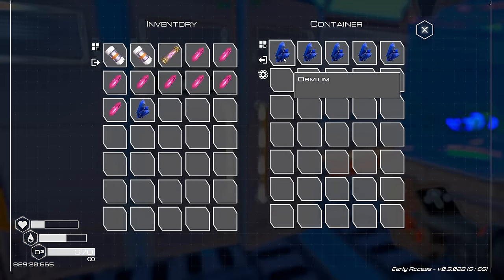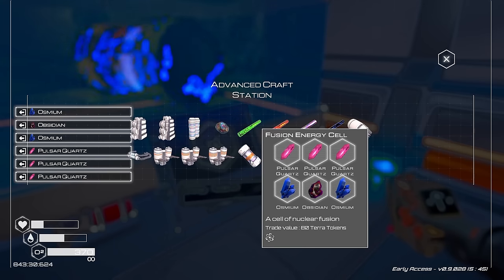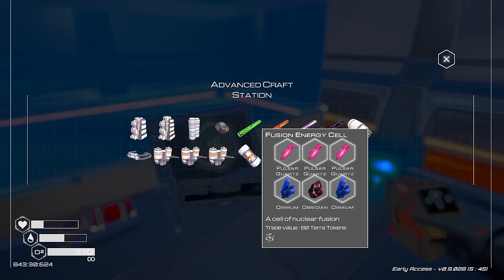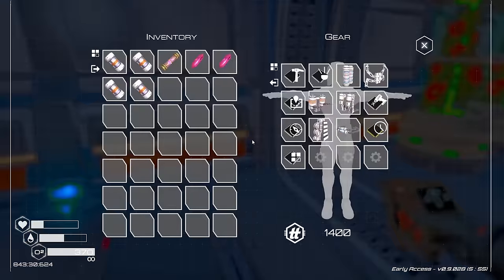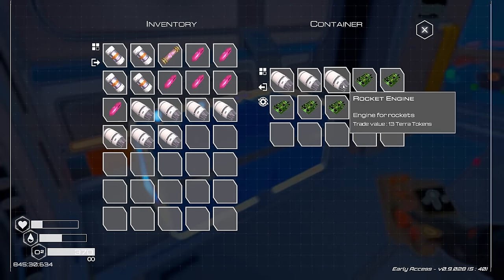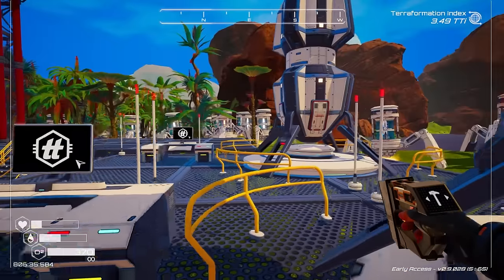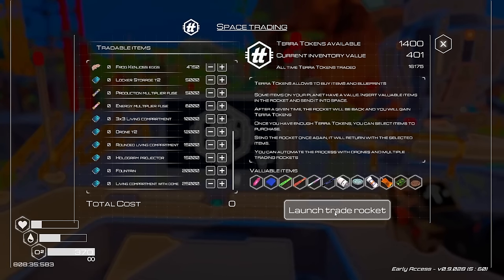We have plenty of osmium so we can craft more fusion energy cells. These things bring us slightly more money - they're worth 80 tera tokens compared to 25 of these. We can also sell some of the rockets we've collected from other locations. And right there is another very successful trip to the space station - maybe another 400 tokens.